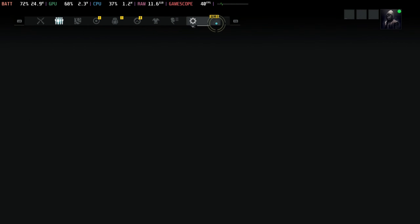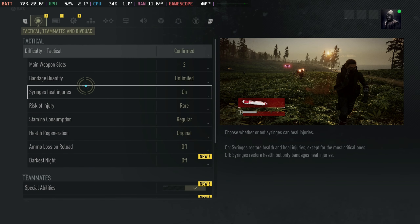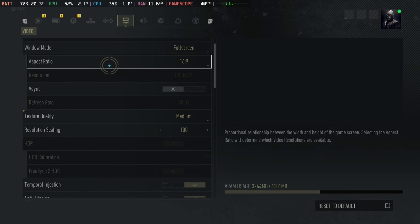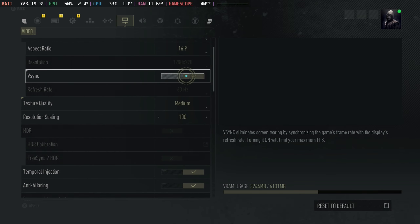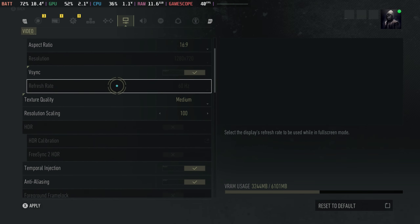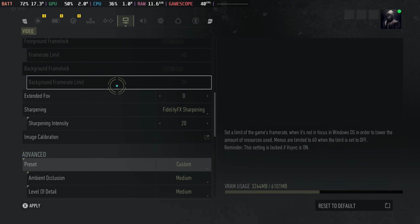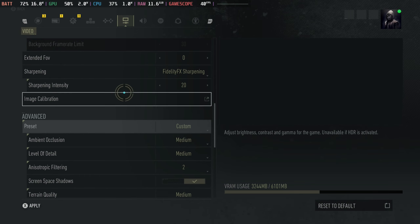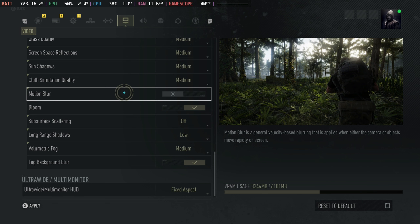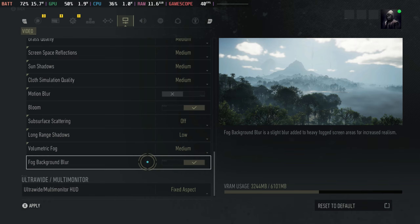My best settings for this one: go into the settings — which is a little bit fiddly — go over to the video section, leave it in full screen, and turn v-sync on. Keep texture quality at medium and resolution scaling at 100. Enable temporal injection and anti-aliasing, but change the sharpening intensity on the AMD FSR/TFX to 20 — by default it's at 15, which is a little bit aggressive. Then change the preset to medium and turn motion blur off.